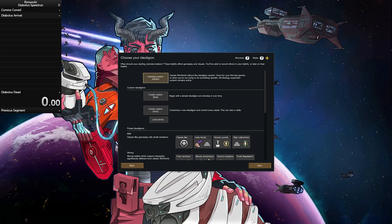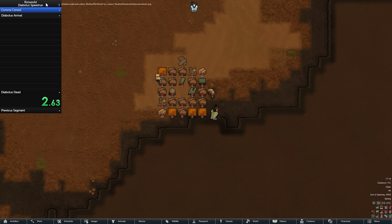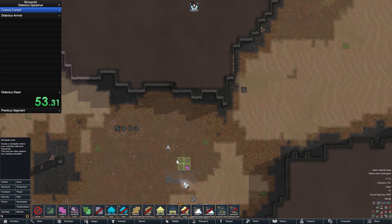Hey guys, Tyler here, and I made this speedrun to show you how easy the Diabolus fight is, because I know a lot of people are kind of scared of the first mechanoid threat, but you really shouldn't be. Even if you don't start with a hussar that has gojuice, you can really do this with just 9 Roombas.